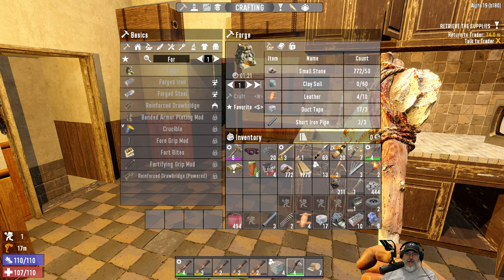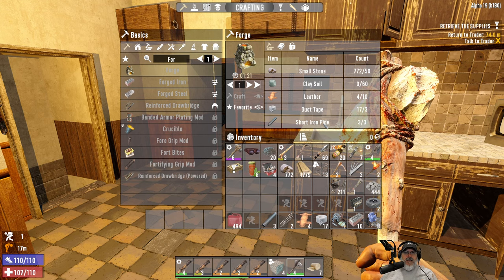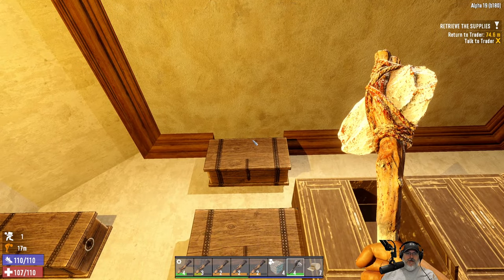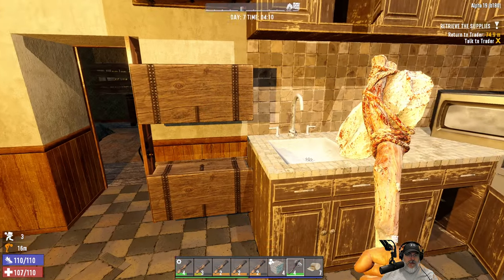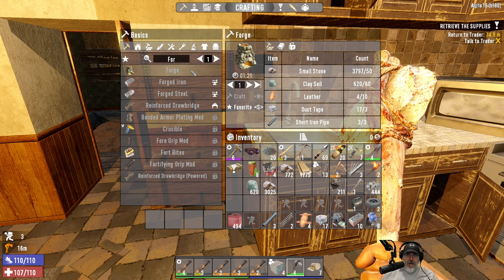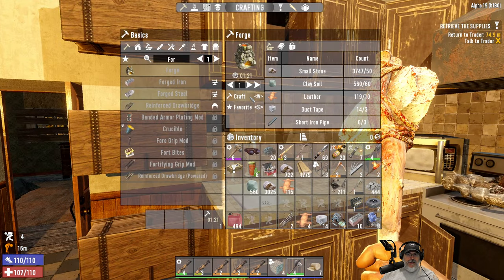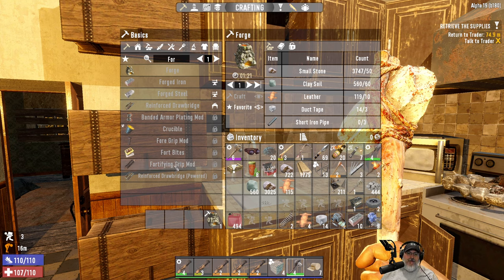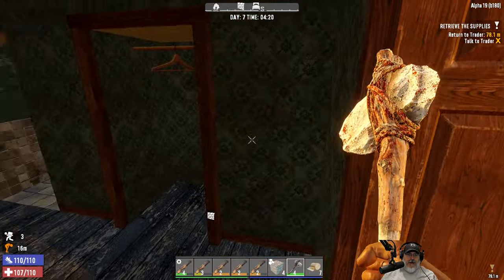Do I have everything I need to actually make a forge? Let's take a look — we need 60 clay, 50 stone, 10 leather, 3 duct tape. We don't have enough pipes. We're gonna get a bunch of pipes from doing the cars. What else did we need — duct tape and we need more leather. We'll very easily come by six pipes by just wrenching the cars, and if we don't, we can just make six pipes in the forge.